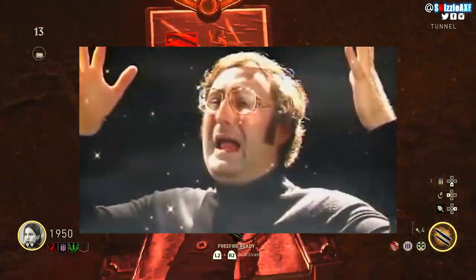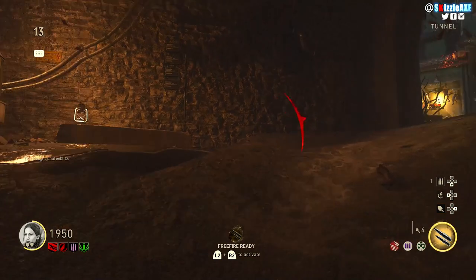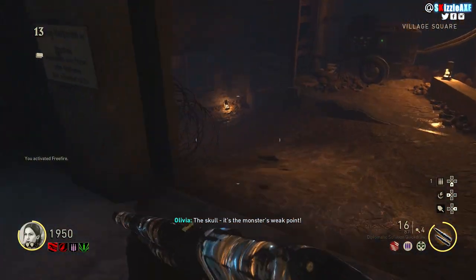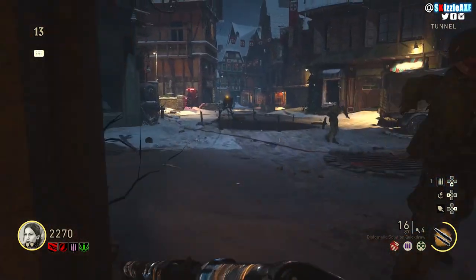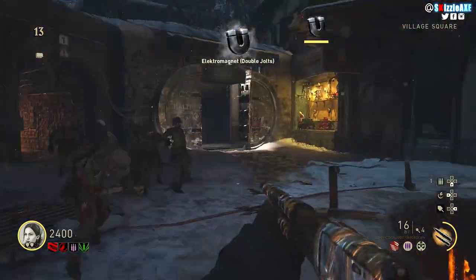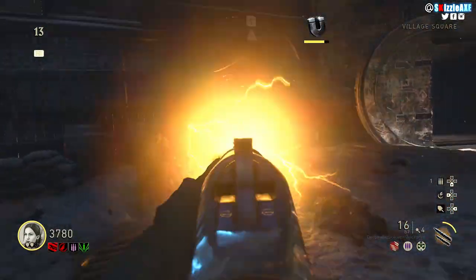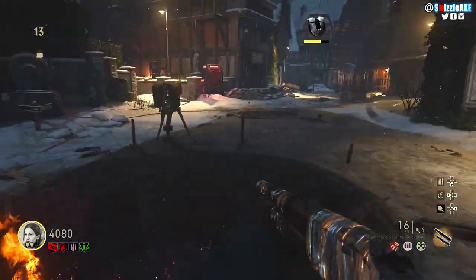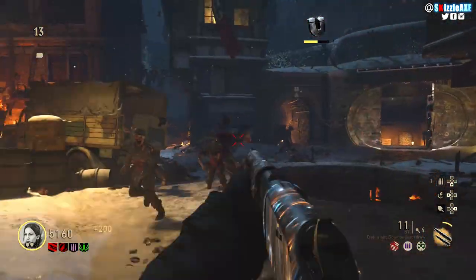A lot of people would consider shotguns to be ridiculously overpowered in this game, but if you do not aim down sight, it's not going to be effective. I feel like Sledgehammer Games did balance everything out — they wanted to make this gun realistic and they really did a great job. When you don't aim down sight your aim is all over the place, but when you do aim down sight you'll be precise and the gun absolutely melts zombies.